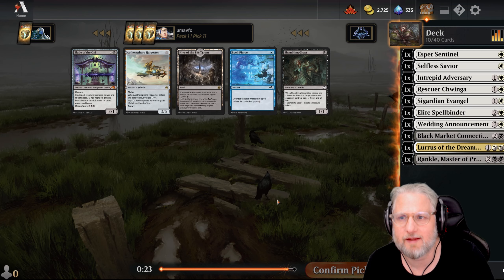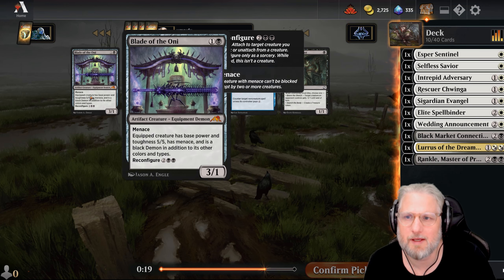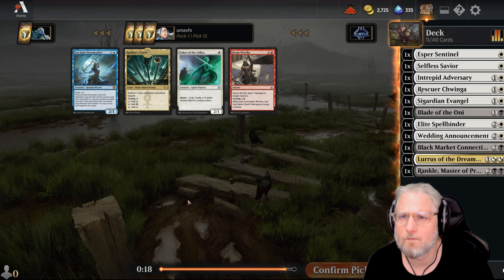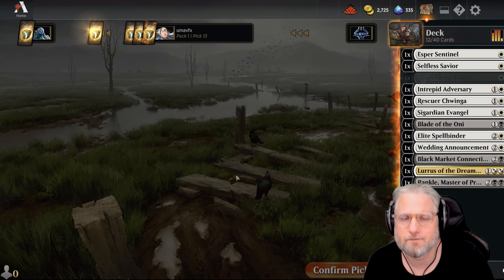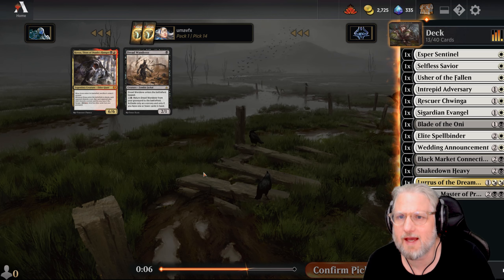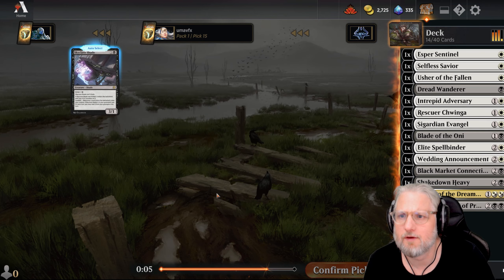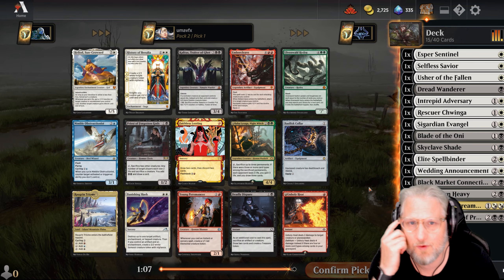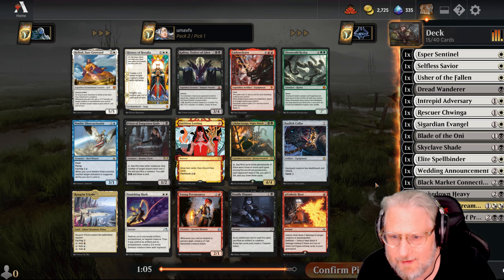I'd play Legion's Landing too if I could. Shambling Ghast - I think we go only here. We have a lander that interests us but I'm going with the one drop. Shakedown Heavy is not bad for card draw and it's cheap. Dread Wanderer - we're doing great. Skyclave - oh man, we are just packing on low to the ground.